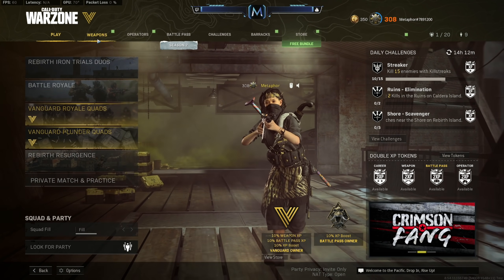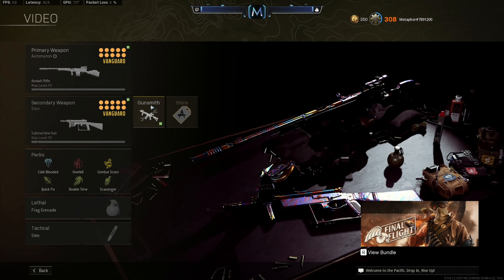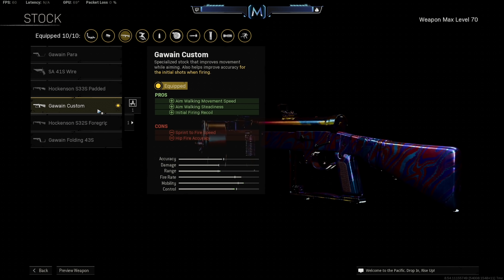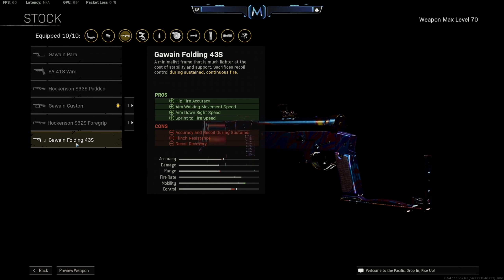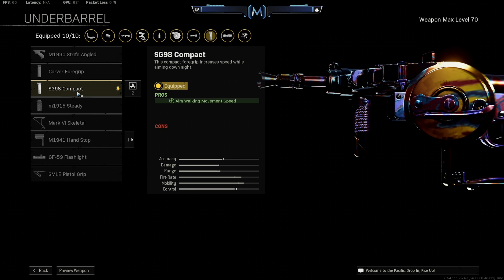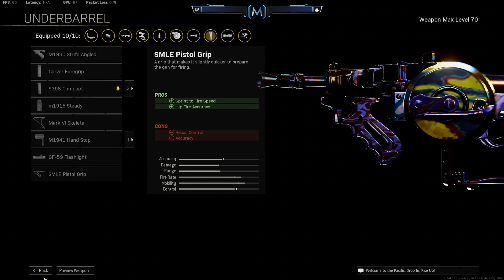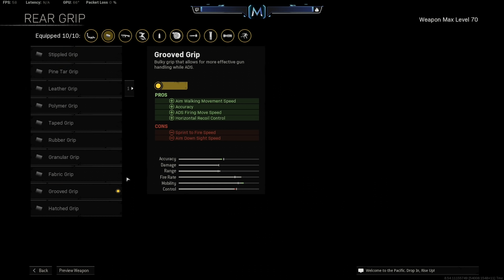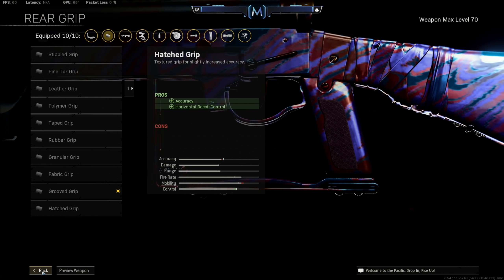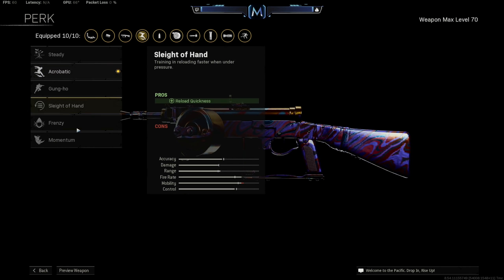What you can also do with every SMG is really cool. A lot of them will have a stock — either the custom stock or the folding — where it increases your aim walking movement speed. It also has the compact underbarrel that nobody uses, but it's really good for aim walking movement speed. And then you also have the grooved grip, which is something that people don't use either, and it also gives aim walking movement speed. It is absolutely insane.